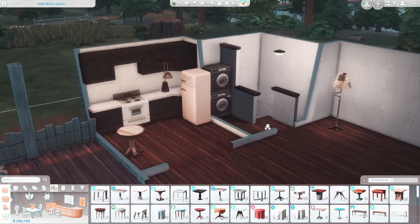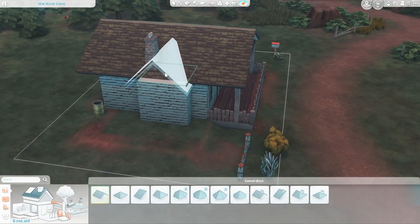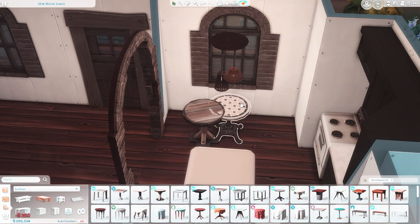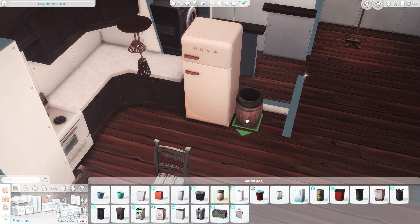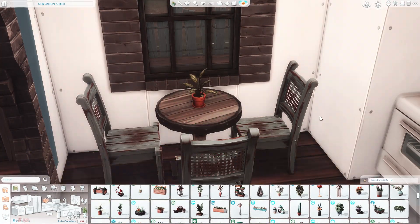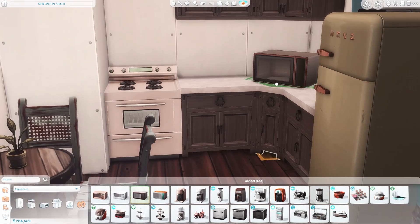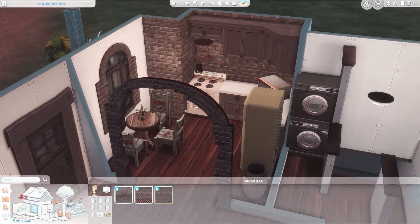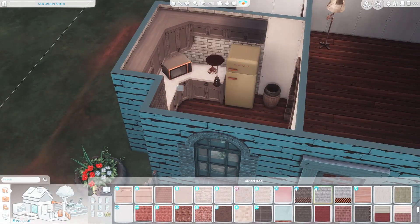I will also upload a non-CC version to the gallery for y'all to download if you want to in your game — in case you can't use CC or whatever. This will be my first no-CC build and I am in love with it, because everything in this pack is so freaking cute. Look at these chairs — they are beautiful, like the little rustic look. I think I like making houses like this, you know, like woodsy houses. Don't forget the sink. The brick in this kitchen makes no sense because there's wood on the outside and brick on the inside, but who cares — it looks good.